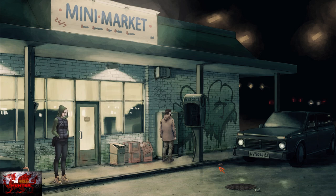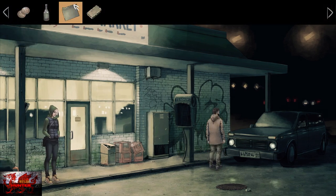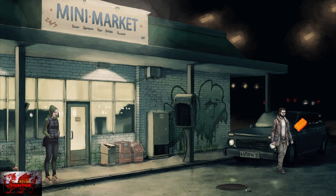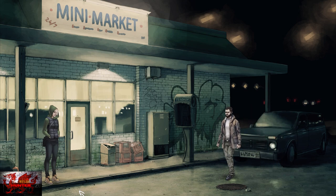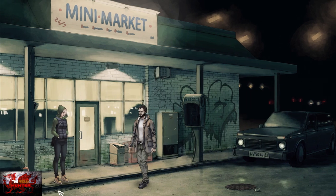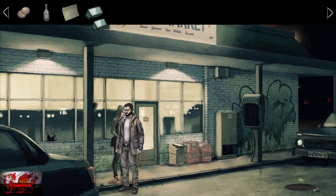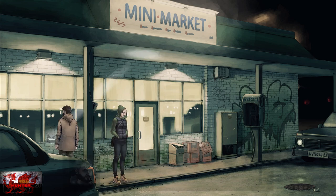Next, grab the brick just by the curb and use it on the car mirror. It'll highlight yellow when you know where you can put things. Then click on the ground to walk to the left side of the screen. Go into your inventory, use the car mirror, and use that on the crack in the window. When it is highlighted, you know you're putting it in the right spot.